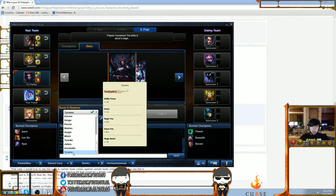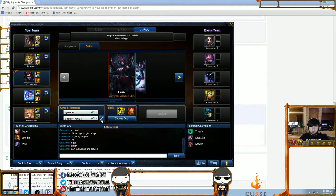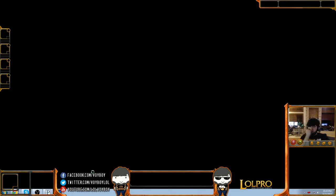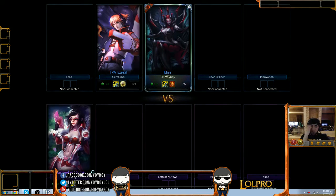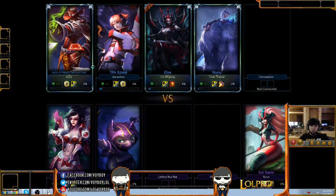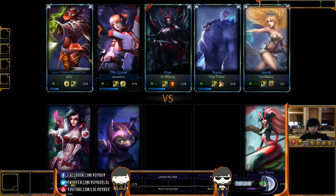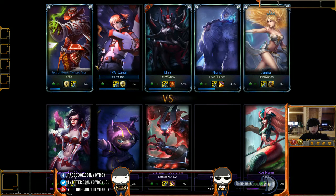I go Flat AP Quints, Armor Yellows, MR Blues, and Hybrid Pen Reds. Hybrid Pen Reds are good because while Elise does primarily magic damage, she also deals quite a bit of physical through auto-attacks. She gets a boost to attack speed from her W, so we actually auto-attack quite a bit, both in lane and in skirmishes. Playing top this game — looks like it's going to be Kennen top. They have Cassio mid and Jungle Nocturne. Should be a fun matchup.